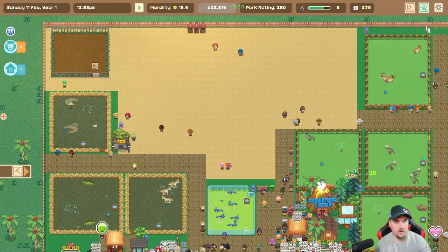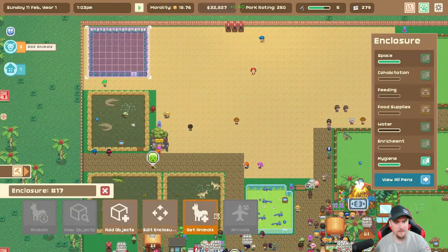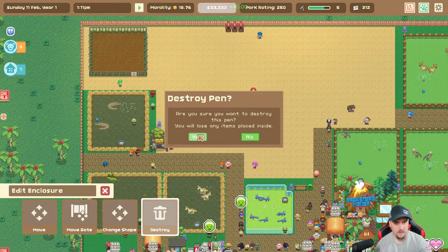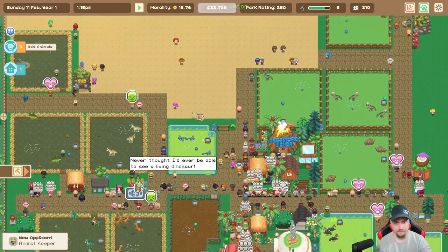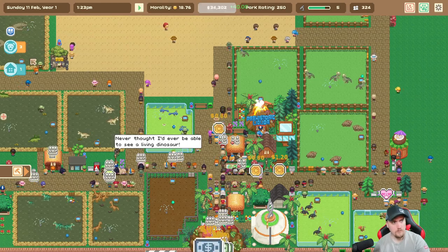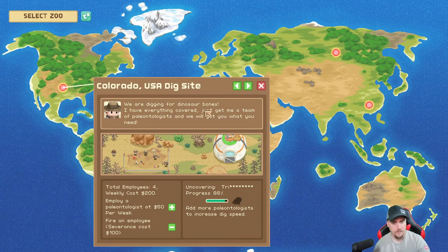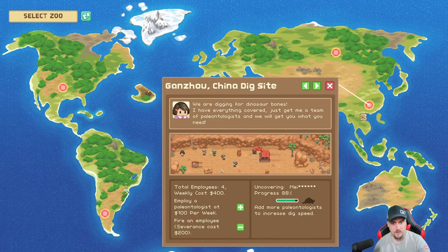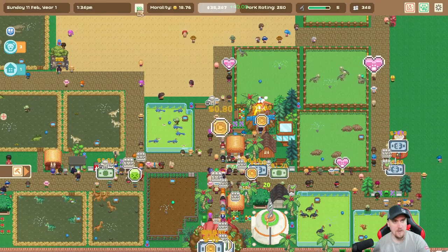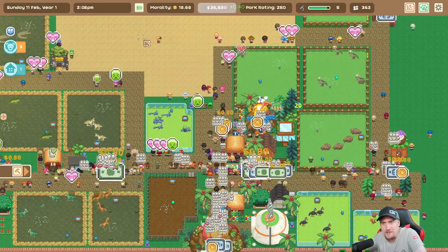Everything looks good. What do I have this pen up here for? Oh yeah, I remember what that pen was for — we can actually delete this pen. Edit enclosure, destroy. Alright. World map — do we have a new dinosaur yet? 88%, they're going to get done at the same time. Alright, we're going to crank the speed up here because I definitely want to get new dinosaurs this episode.